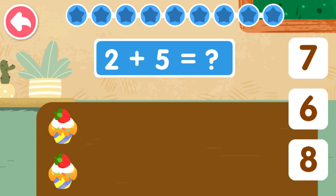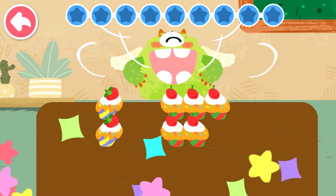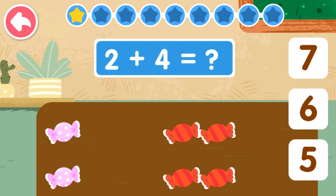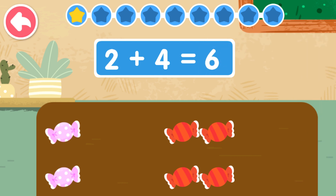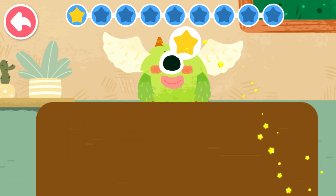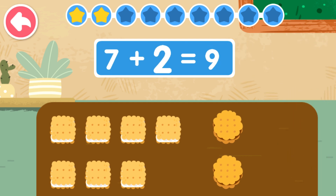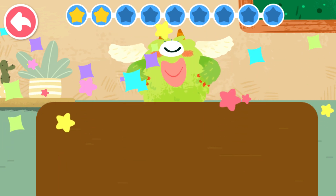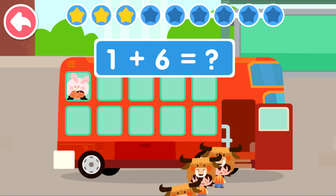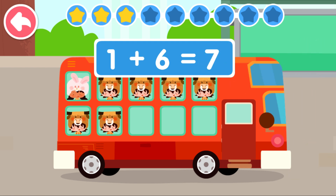2 plus 5 equals to 7. 2 plus 4 equals to 6. 7 plus 2 equals to 9. 1 plus 6 equals to 7.